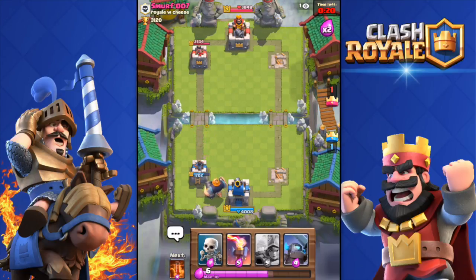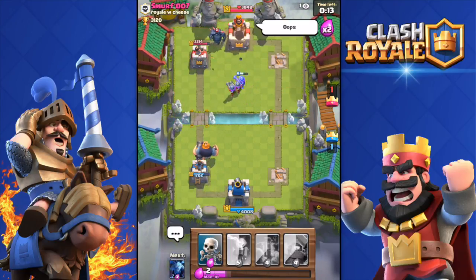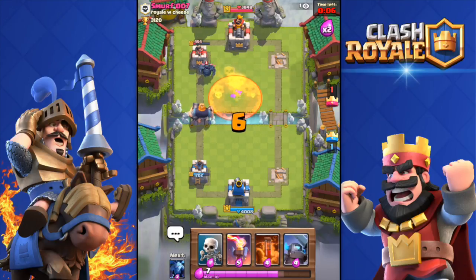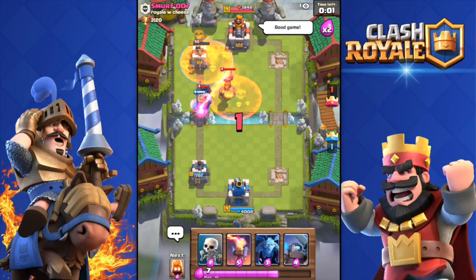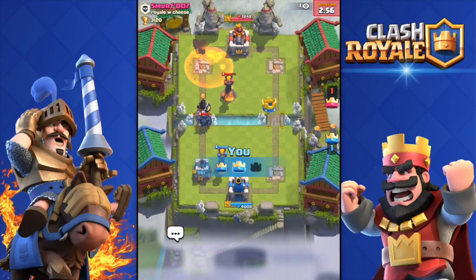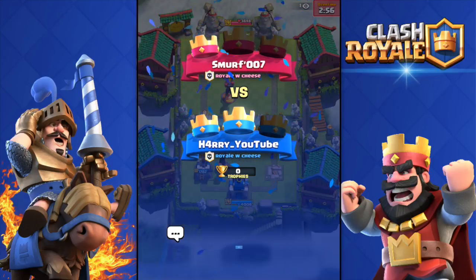I'm gonna drop the triple musketeers over there — it's a bold move but sometimes it's wise because if the tower has a little bit of health left you can deploy the musketeers and they'll kill it in no time. And boom — I thought I was gonna win... oh there we go, that's it! It was a good deck — not the best but quite good. Let's go do another battle.